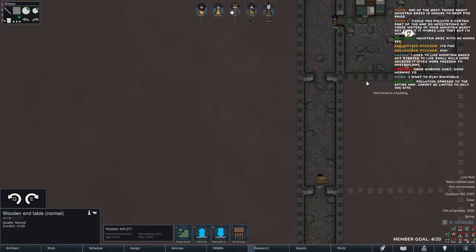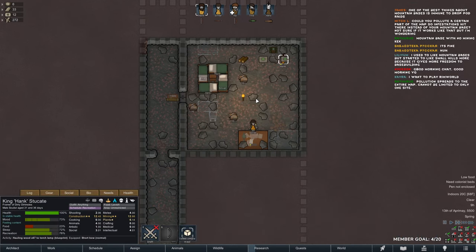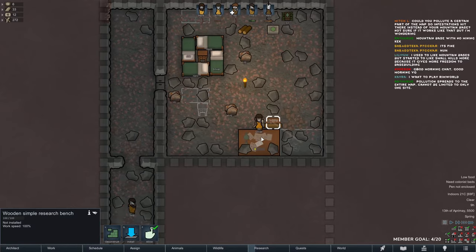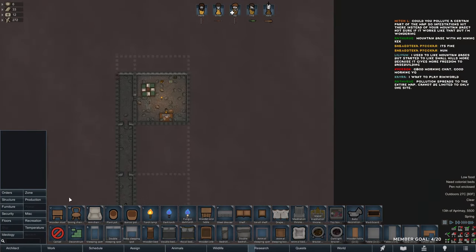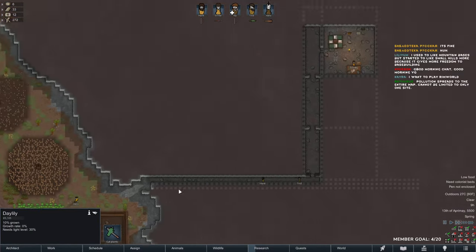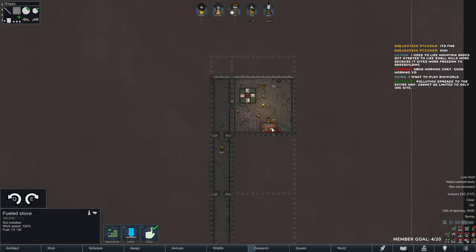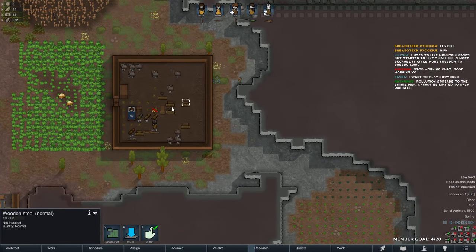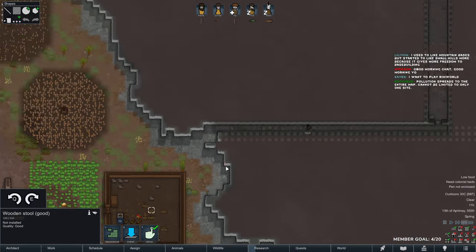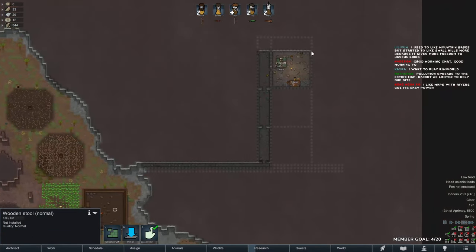We got the mountain base up. Technically we do not need lights for dirt moles, but it's useful against infestations — that's why I have them. I also need to get the stonecutter's table here. We're almost done with electricity as well — this is looking good.